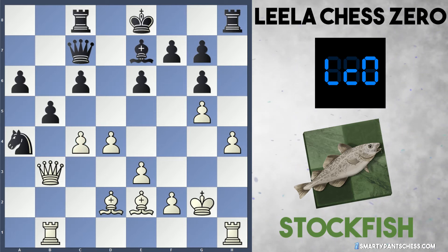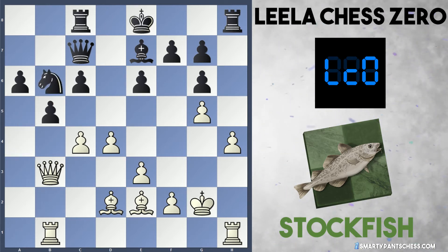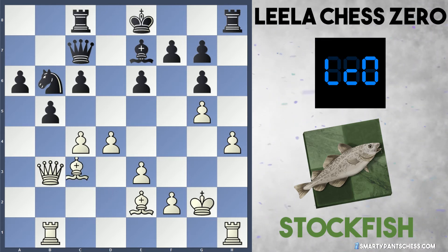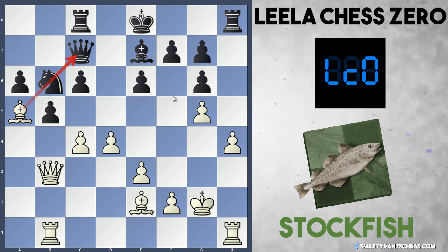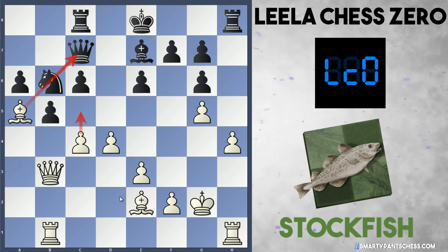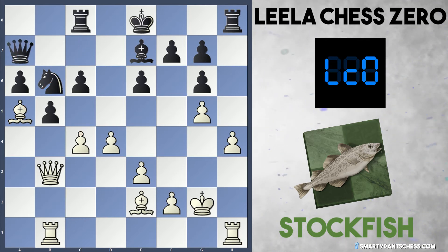Now Stockfish played the move c4, which stops black from taking on c4 and forces the knight to go backwards to b6. Stockfish now puts their worst bishop on a nice square: bishop a5 pins the knight on b6, threatens c5 where white will try to win a piece, and keeps the bishop outside of white's pawn chain. A logical decision to give up the pawn. Queen a7 is pretty much forced by black.